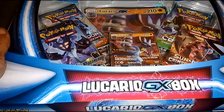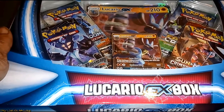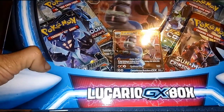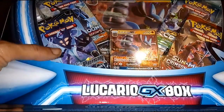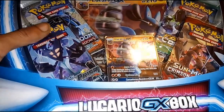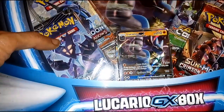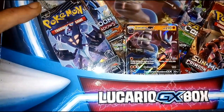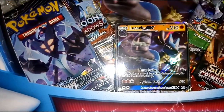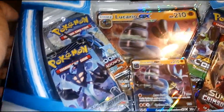Hello and welcome back to another episode of G&G News. Today we have the brand new Lucario GX box, which was recently released. It comes with one pack of Sun and Moon Ultra Prism, which is the latest Pokemon booster pack, a pack of Burning Shadows Sun and Moon, a pack of XY Fates Collide, and a pack of Sun and Moon Crimson Invasion. This also comes with the Lucario GX card and the oversized large foil card.